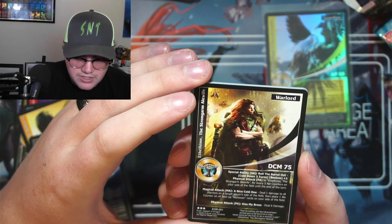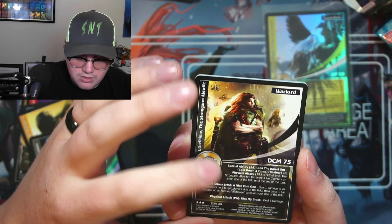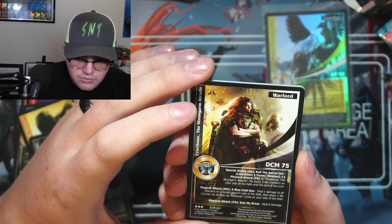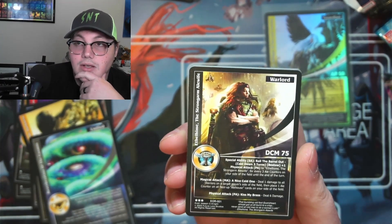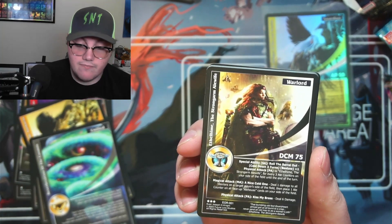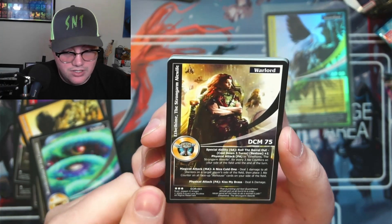This new one has a cooldown of three turns. I can bestow plus one physical attack to the ethereum — so I can give her one more attack, or deal seven damage to six. And for every three ale counters on your side of the field until end of turn, she goes with the ale hard — I could swing with her for a bunch of damage!